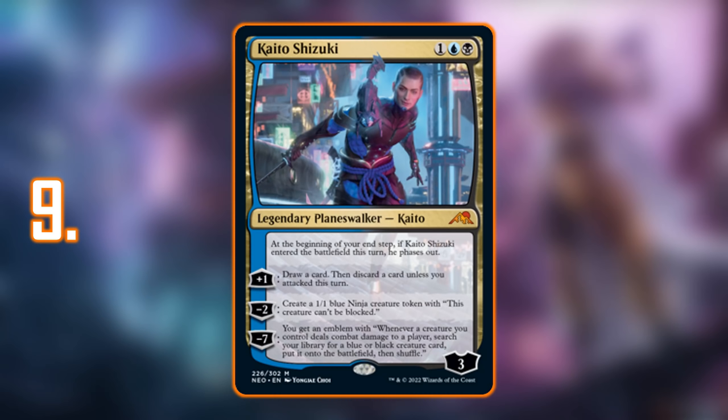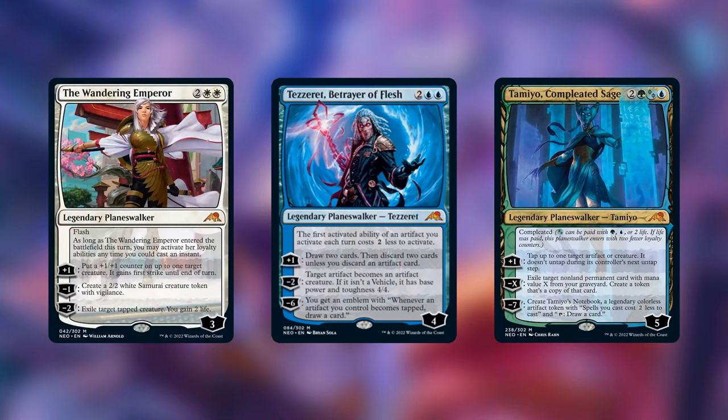His ultimate gives you an emblem: whenever a creature you control deals combat damage to a player, search your library for a blue or black creature card and put it onto the battlefield. The downside is the ultimate takes time to reach — he's only three loyalty and the plus only adds one. However, he phases out making him hard to deal with immediately. If you're playing an aggressive ninjutsu deck, this is the perfect planeswalker. Quick shout-out to the other planeswalkers — it was close between Kaito and Tezzeret, and the Wandering Emperor and Tamiyo also bring something interesting.